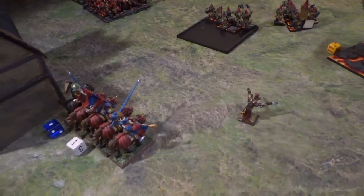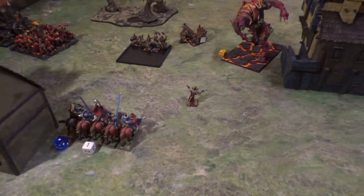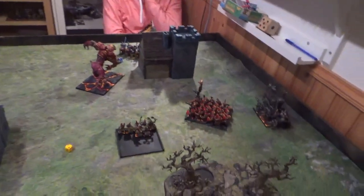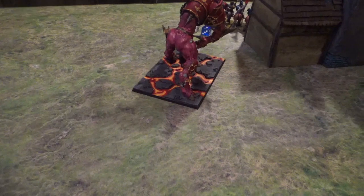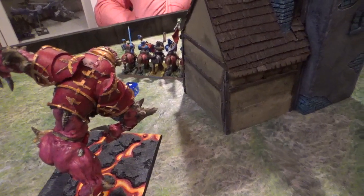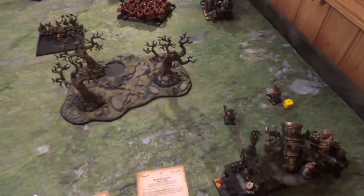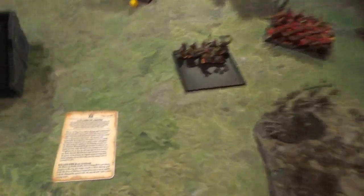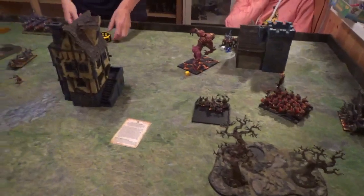Empire turn 5. I won the combat but didn't want to pursue, keeping options open for the last turn. Chaos Dwarfs turn 6: I charged the Kadai into the Knights but he chose to flee, then redirected into the Engineer who also fled. I pursued into the arc and got contact with the Engineer but didn't make the overrun into the Knights. The Hobgoblins rallied and turned around. For magic I tried the big version of Flames of Hashut onto the Knight unit but only rolled 22. The Dreadquake scattered off.